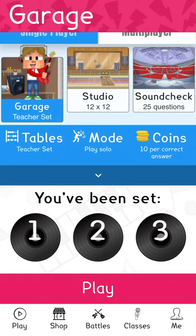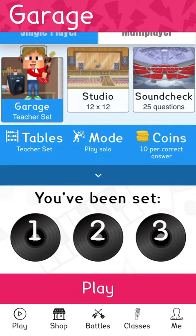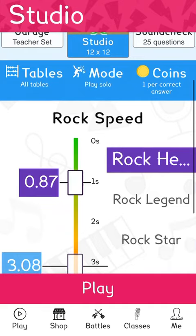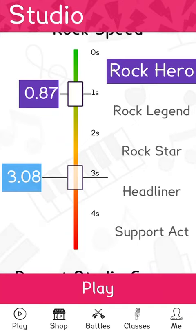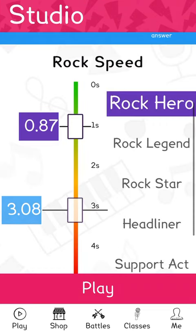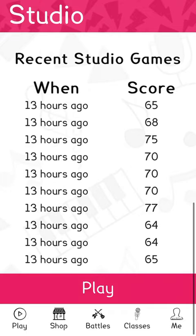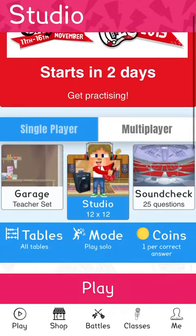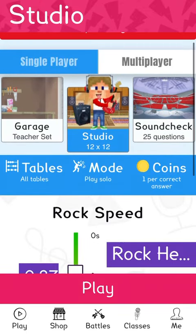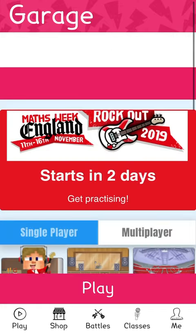But garage is good if you want to get coins. Because if you see over here, it's ten coins per second, where on studio is one. But on studio, this is where you get your time down. So I started off at 3.87, then all the way down to 0.87. And this is your scores that you've been doing. So you go on to the studio, and you can do that to get your time down. It gives you 1 to 12 times tables, unless your teacher has set you for higher times tables.